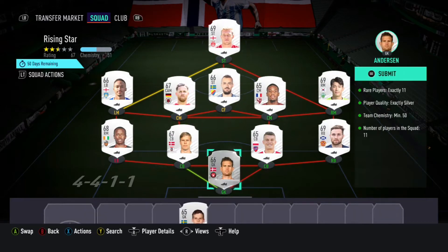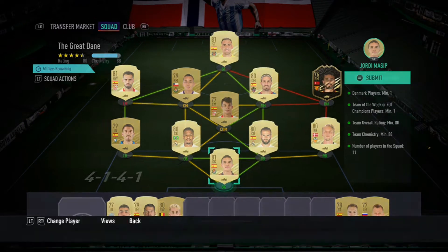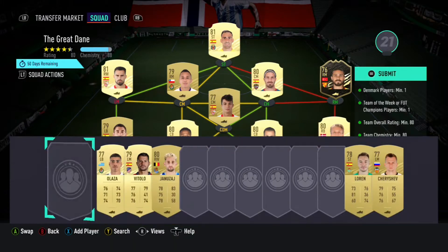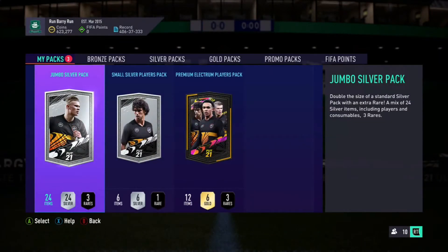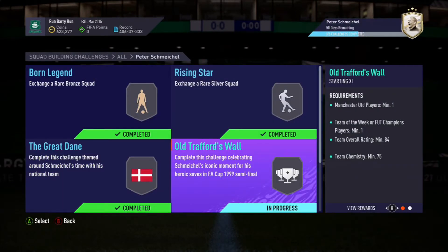The silver one — all first owner rare silvers — cost me nothing again, no problem with that, didn't have to buy anyone. The Great Dane challenge — I don't think I spent anything on here either. He was a first owner in-form that I had untradeable. The packs aren't really what you're going to be looking forward to on here — they're not great, not as good as they were in FIFA 19 when I did it. I wouldn't really be expecting a lot to make money back from the packs.